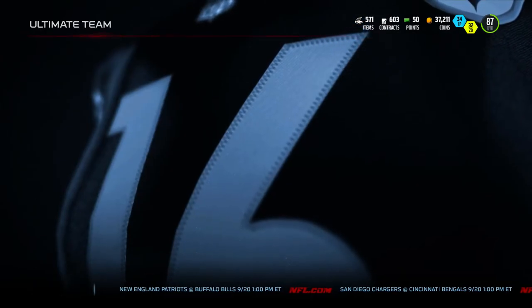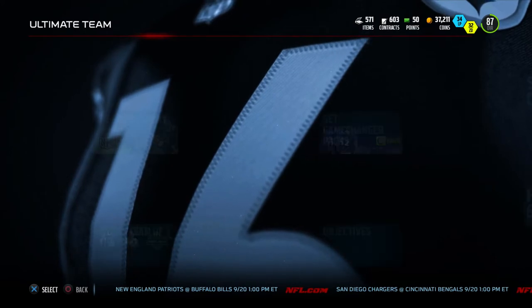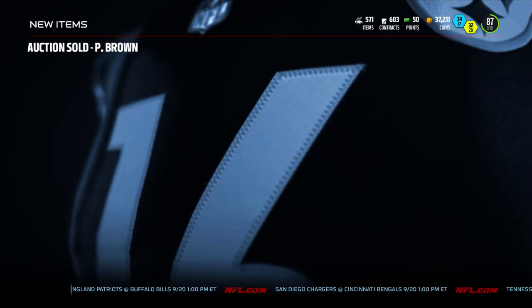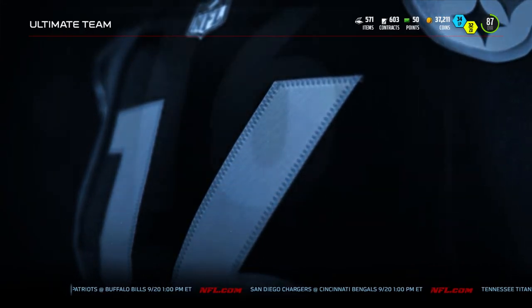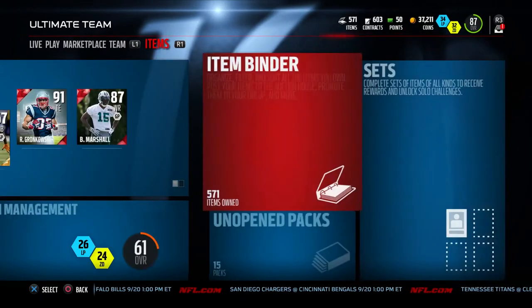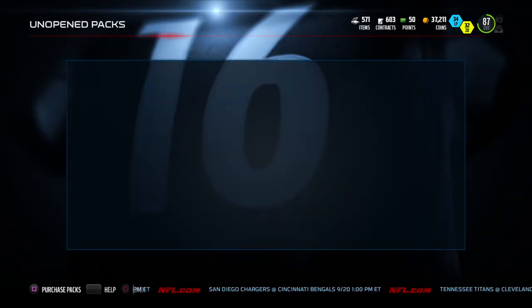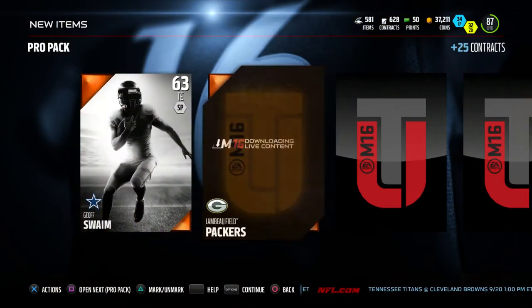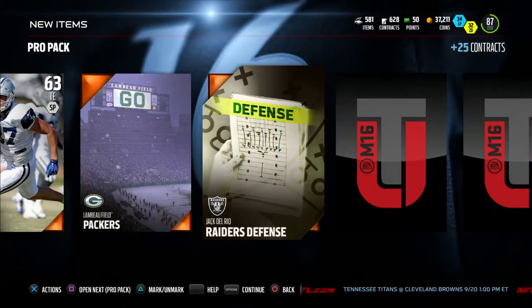Let's go ahead and hop in — I've got a quick 15 pro packs to go through. We'll see how it goes. Hopefully we can pull Julio or DeCastro, or any good cards at least. I'm also trying to clean out my binder to get as many coins as I can. Right now, 15 pro packs to burn through — hopefully we can pull Julio.